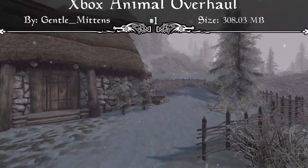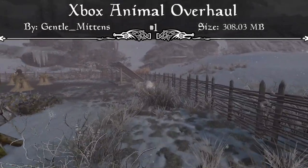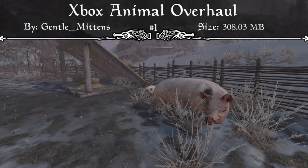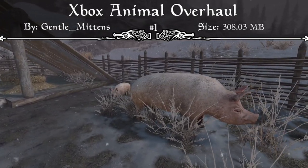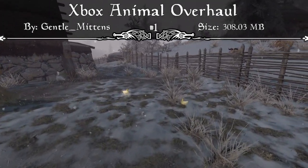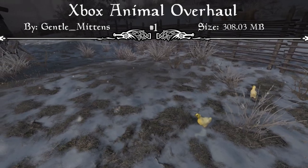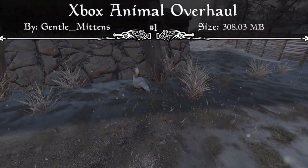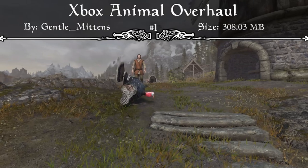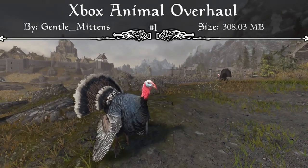Coming in at our number one spot we have the Xbox Animal Overhaul. This mod is absolutely huge — it's a porter's choice merging many Mihail Monsters and Animals mods, the Farm Animals mod, and the Updated Sheep Models mod all into one overhaul. All animals are hand-placed in the world and it doesn't touch vanilla animals, so it should be compatible with any retexture or animal behavior mods you have. It adds new varieties of deer unique to each region, small critters like raccoons, squirrels, weasels, and skunks.